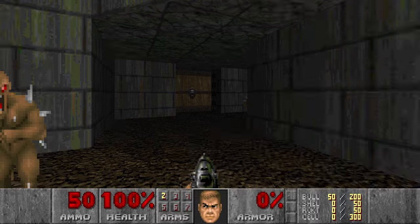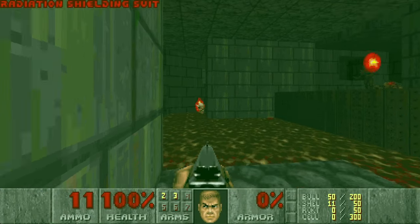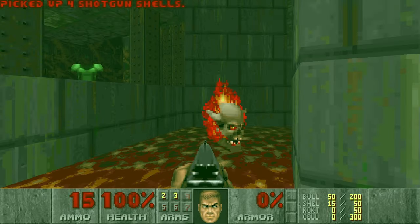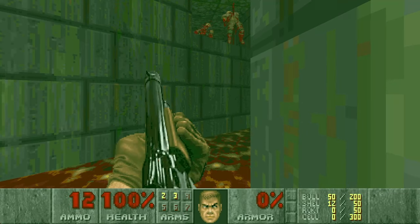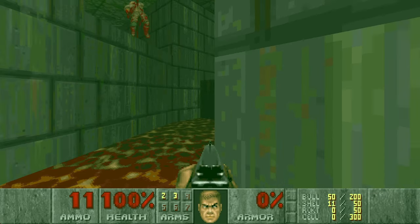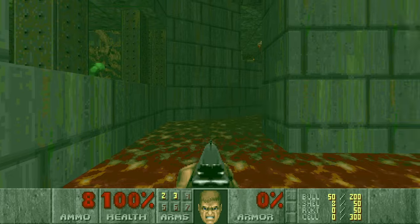This is quite a hot start, so I will just run, grab the shotgun, kill the shotgunner, then grab the radiation suit, then my shells, and then I want to kill this lost soul. There are two shotgunners over there — I want to snipe them first, then this one, and of course I forgot about these two spectres behind the opponent.